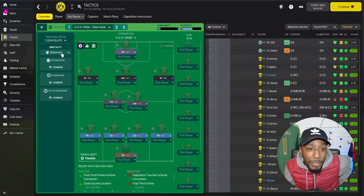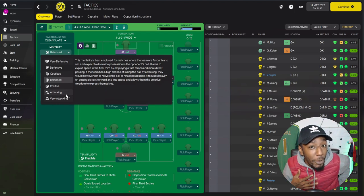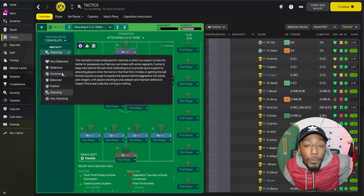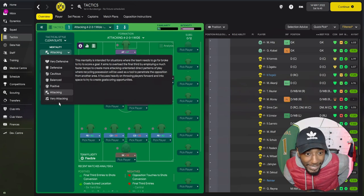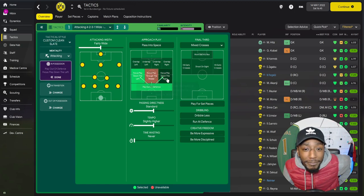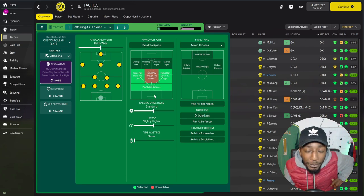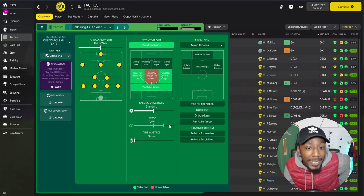The first thing to look at is the mentality. We will be using the attacking mentality, which gets players further forward especially after winning the ball — this helps in transition and makes us the more dominant side. When playing against bigger sides using the counter-attack tactic, we will use the cautious mentality. By default we use attacking, but against bigger sides we switch to cautious. In possession, we will be playing out from the defense and focusing down both flanks, similar to how Borussia Dortmund did it under Klopp, and passing into space to help with counter-attacks.